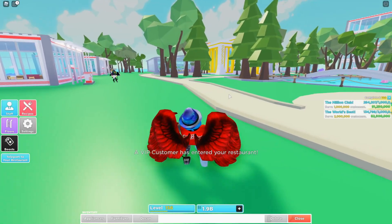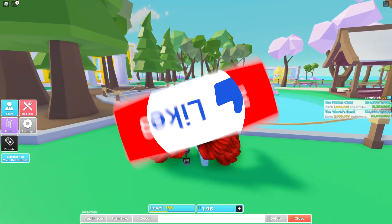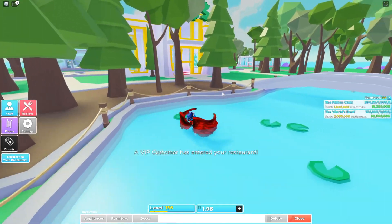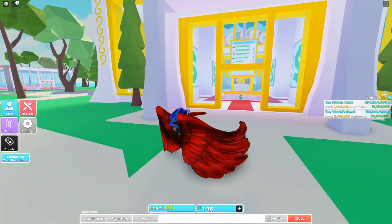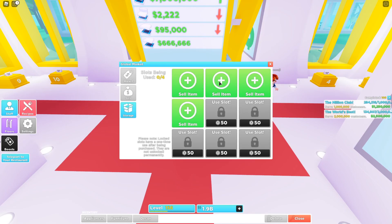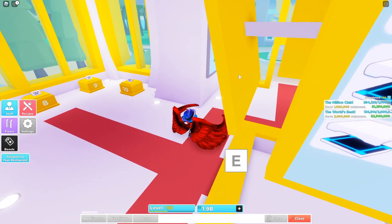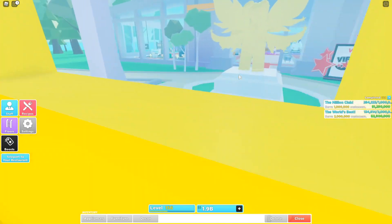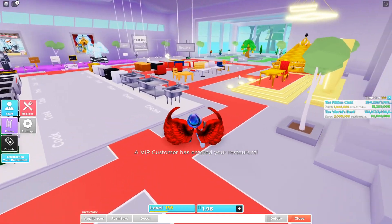Over here if we turn around, as you can see there is a brand new auction house right here. This looks absolutely insane — it's right behind or right in front of the shop. As you can see, this is the auction house and it looks so cool. There are all the recent sales for everything, and you can come over here, sell items, list items, and do all that stuff.